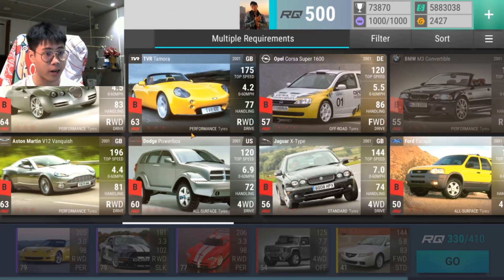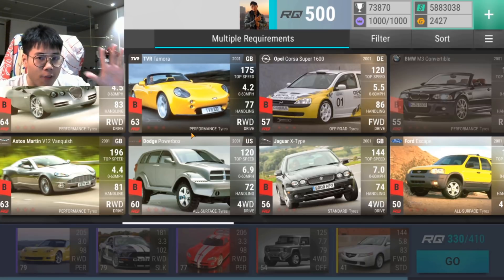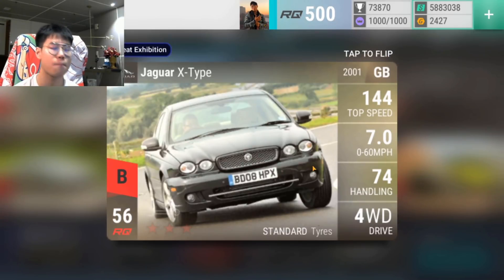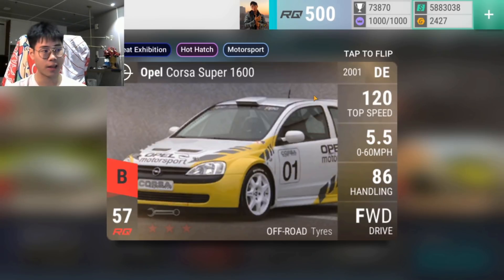Outside of the finals, these are actually some really good ultra rares. Out of the eight, I'd say five are actually great. The first is the Jaguar X-Type — four-wheel drive, standard tire, medium ground clearance. That's the kind of car you always want in your garage, especially for clubs. Whether it's the X-Type, the BMW 540d, or the Cadillac CTS Coupe — four-wheel drive, standard tire, medium ground clearance cards are huge. Second is the Opel Corsa — the best front-wheel drive off-road car in the game, and Blossom choice number one.